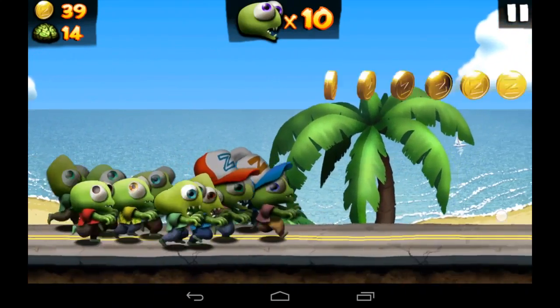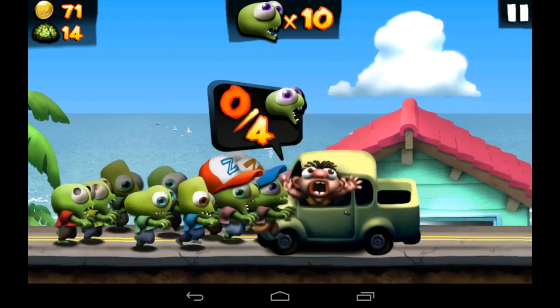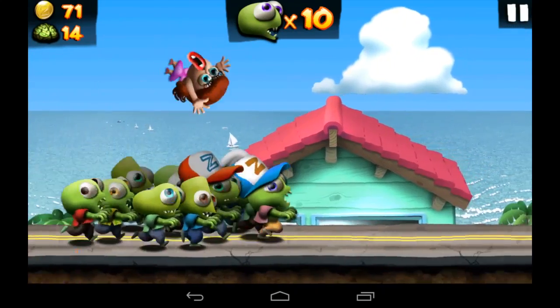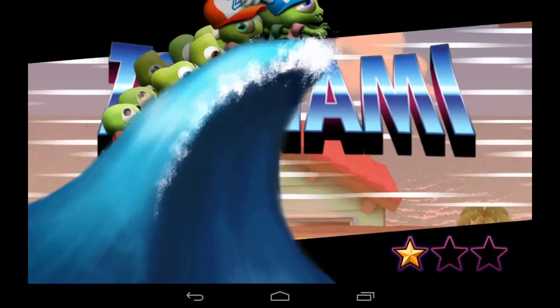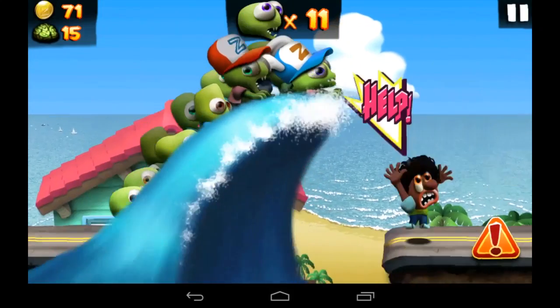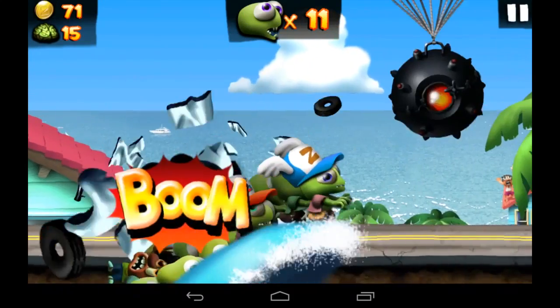If you crash into them, you'll lose a zombie. Collect the coins — they're very generous with the coins in this game. At the end of every level you're going to have the brains counted for the number of people you ate and turned into zombies. Now that's a power-up tsunami wave.